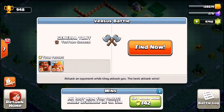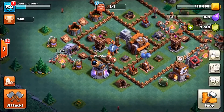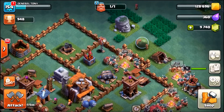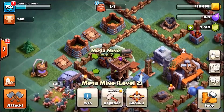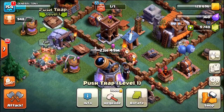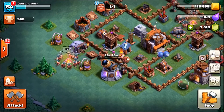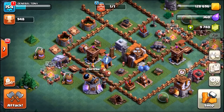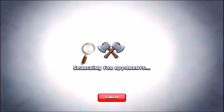For the fifth time in a row, this base is standing undefeated. Let me show you the push traps, spring traps, and mines. We've got an air mine there to protect the firecracker just in case they overpower us with a baby dragon. There's a big mine, a push trap going straight onto a spring trap — another push trap onto a spring trap, another push trap onto a spring trap — and they are all around the left-hand side of the base. Everyone seems to want to take on the town hall early, and it clearly doesn't work well for them.